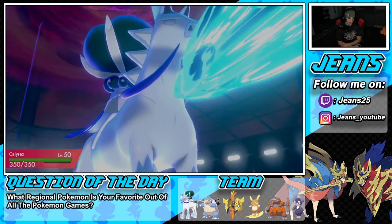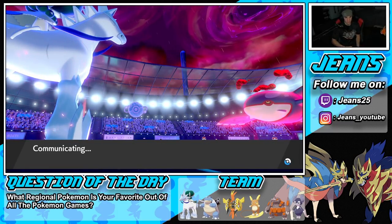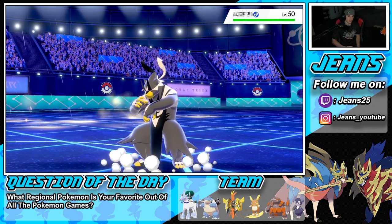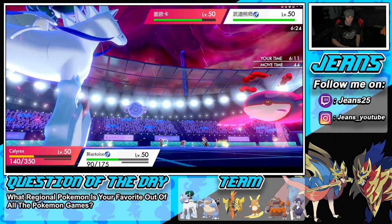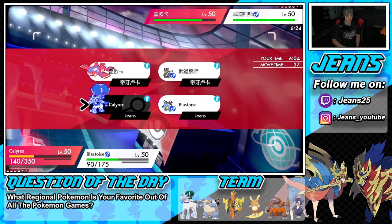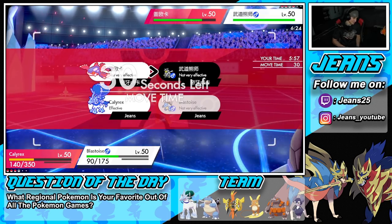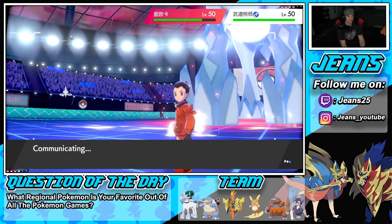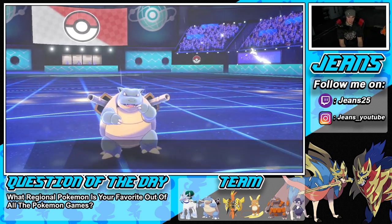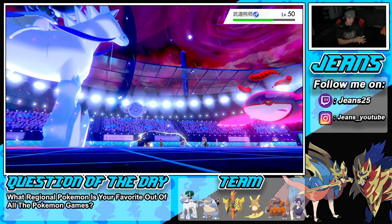He throws out Urshifu, which has First Impression priority. Trick Room has two turns left, so Max Guard is probably the play. We'll Scald into something and try to get off some damage with the rain boost. Scald pokes out — thank you Trick Room — and we're trying for a burn. No burns, but we get blocked which is lovely and we can change up the weather next turn.